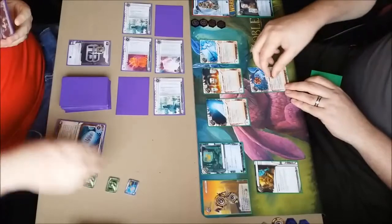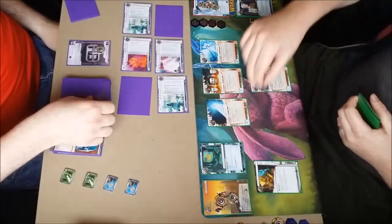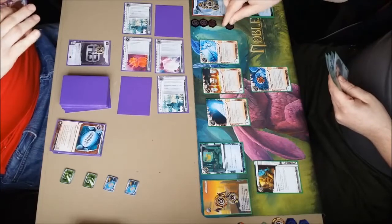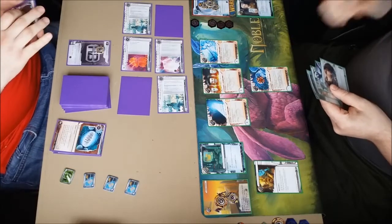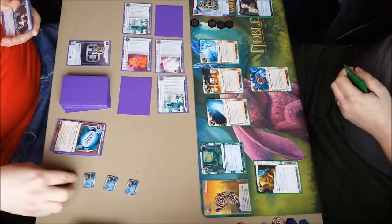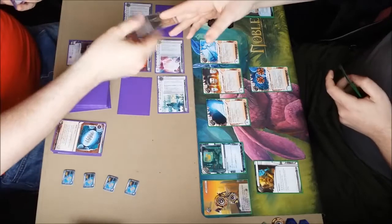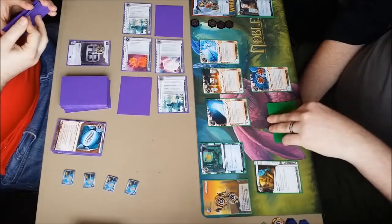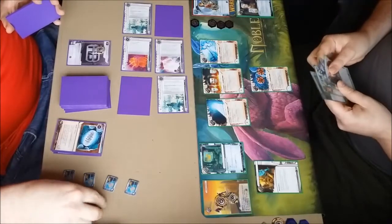And still up against the wall, but I'm on three points at least. He will run Archives and gain a Data Sucker token. He's going to run R&D, use Data Sucker tokens to get through the Viktor and break for free. He doesn't see anything — I think that's another Biotic Labor there. He spends a couple of clicks gaining credits, getting into the position where he can Sure Gamble. He runs on HQ and sees another Biotic Labor — another stroke of luck. I have got agendas in hand still — four points waiting for him.